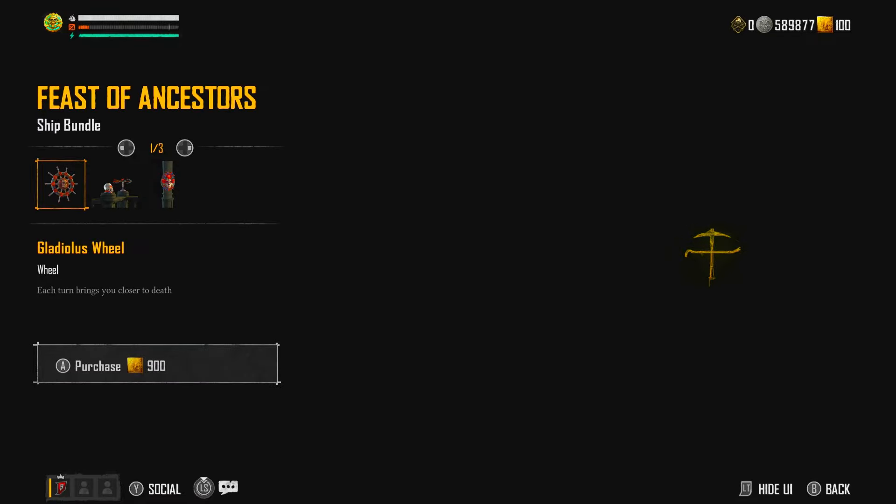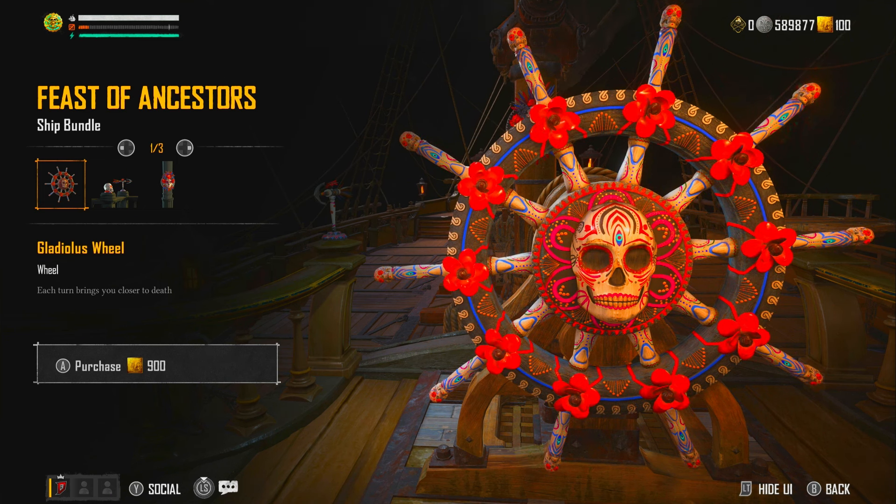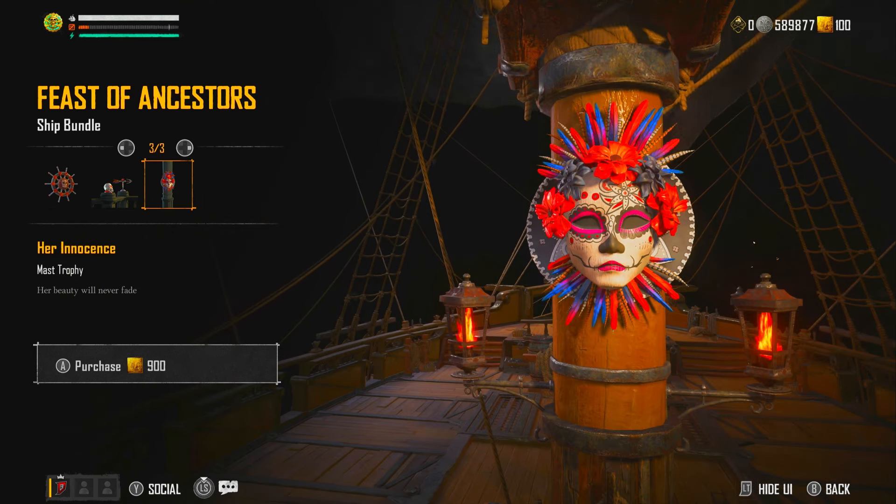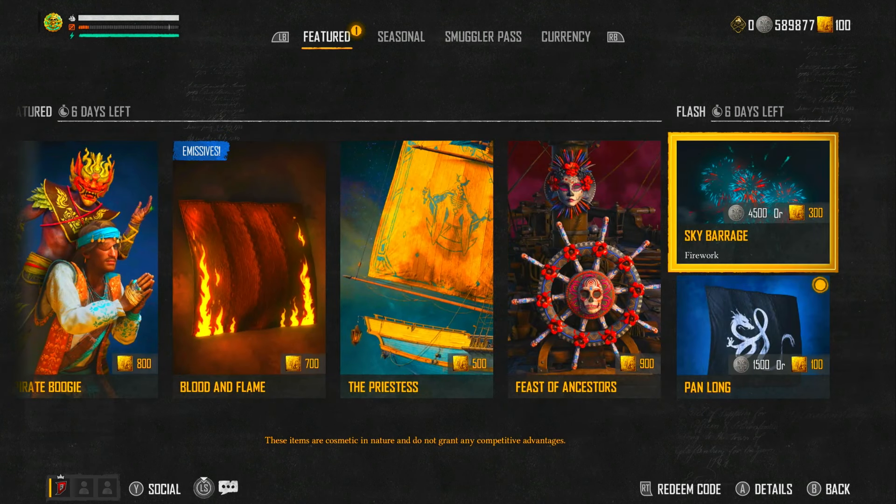Then we've got the Feast of Ancestors set, which looks like this with the wheel. Pretty cool — there's the helm decker and the marsh trophy. That's pretty cool.